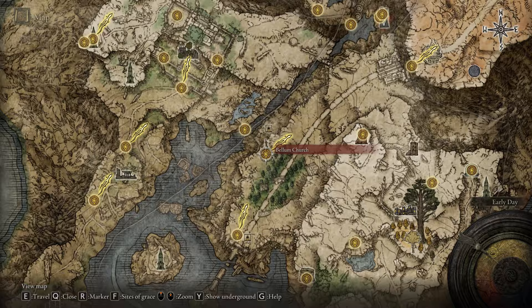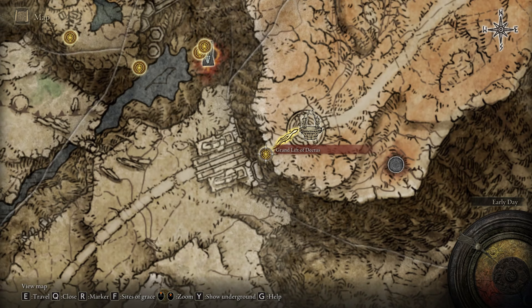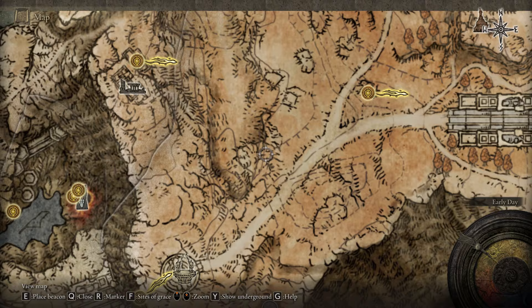From the Bellum Church, you have to make your way to the Grand Lift of Dectus. You're going to need the Dectus Medallion left and right if you want to pass. If you don't have that medallion, don't worry, I have a video on my channel of how to get that. Pretty easy, so go ahead and take that medallion if you are a beginner.